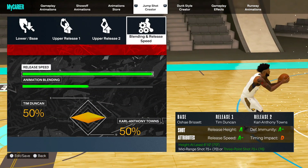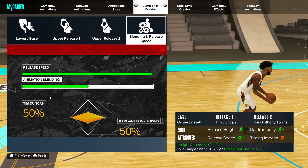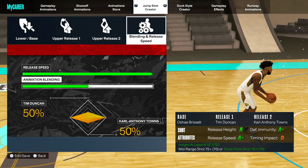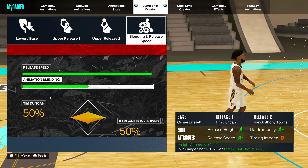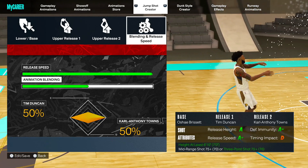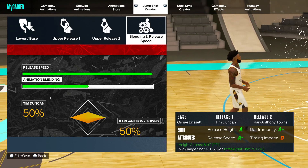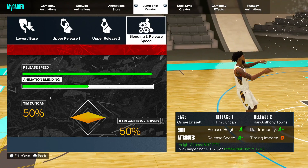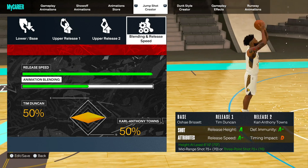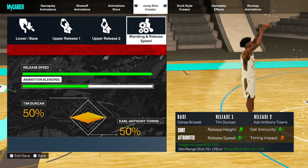For the speed, we are going to put it at the fastest speed, and we are going to have that 50-50 blend. And that's all you need. You are going to see a great difference in your jump shot, especially with that base — that O'Shea Brissett. It's smooth as butter. The animation itself just looks so good with that Tim Duncan and Carl Anthony Towns.